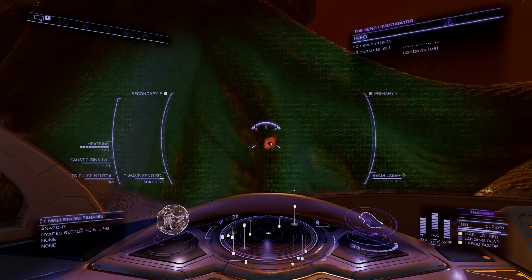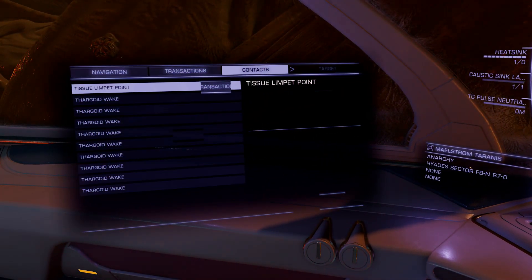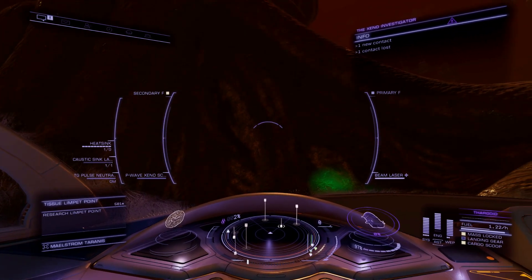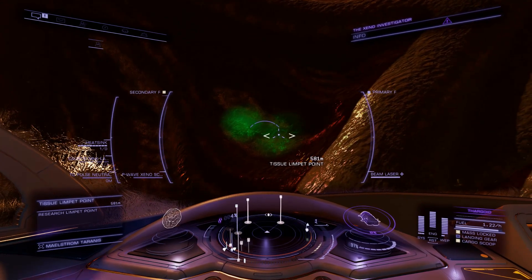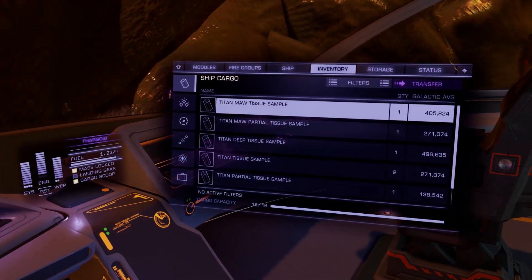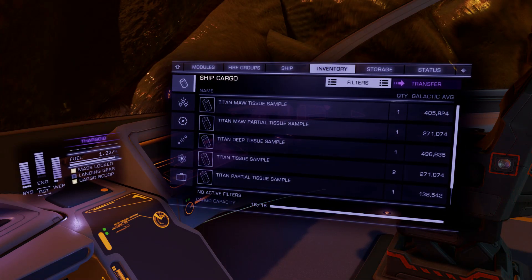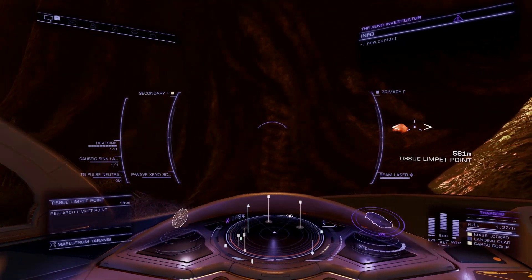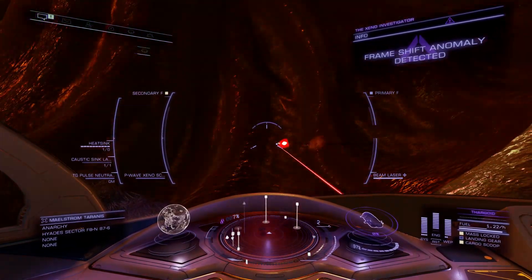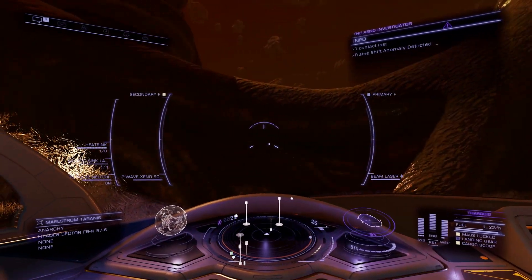The way the scanner works is: if you're close enough to the mothership, fire it up and you will see tissue limpet points appear everywhere, and some spots will light up in green. You go there and look — already one, two, three, four, five — five different kinds of tissues. The scanner will pinpoint locations for materials and also where you can get tissue samples.